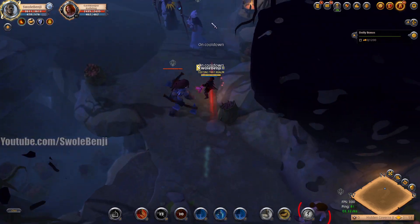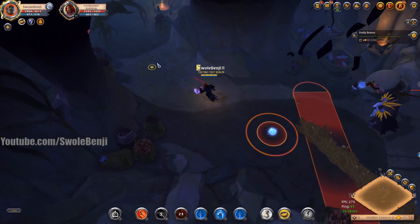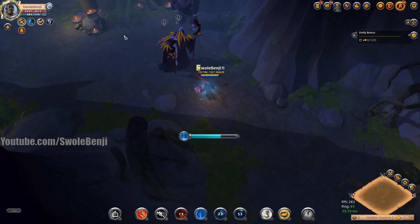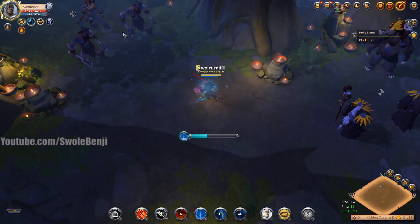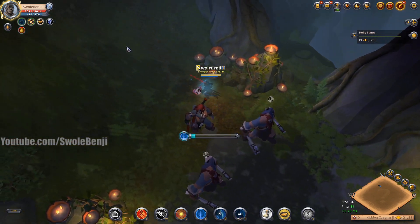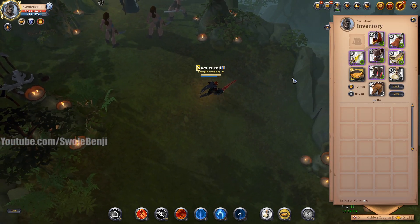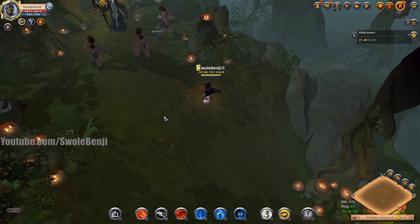You should always bring a skip set into red and black zones if you're doing group dungeon content as a solo. And for Roads of Avalon dungeons — the second you see a bad name in your dungeon, just swap to your skip set and run away. There are streamers who always bring a skip set because it's really cheap — just flat 4 — and it's so overpowered.